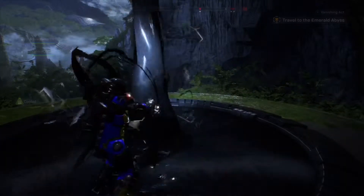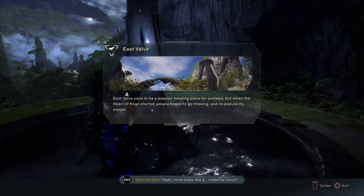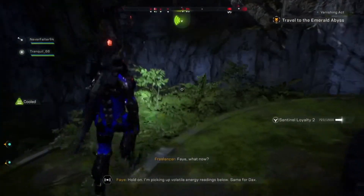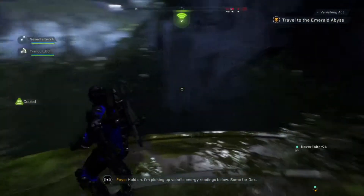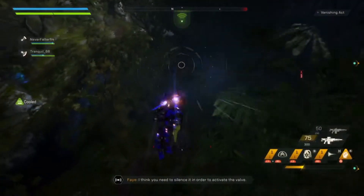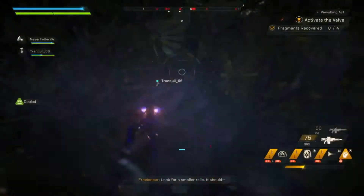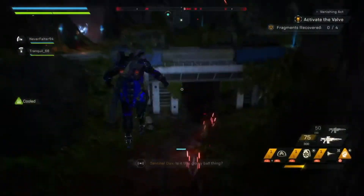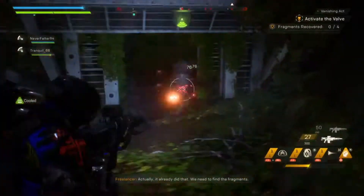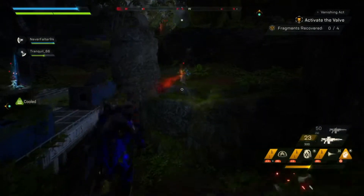Oh, what is this? We found the first relic — it's bigger than expected. Mine looks like a massive valve. I'm picking up volatile energy readings below — same for Dax. I think you need to silence it in order to activate the valve. Look for a smaller relic — is it this gloomy ball thing? We need to find the fragments.